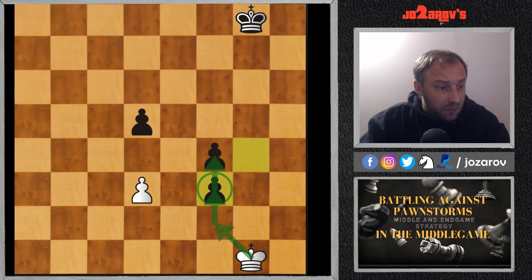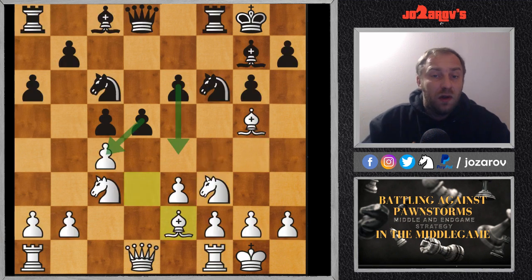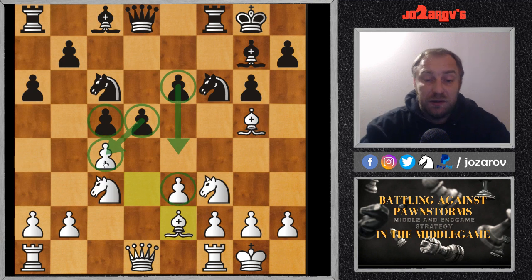I got the idea to make this video while watching a game by Lila C0 versus Lila Stein, which I've analyzed on my YouTube chess channel. Here we have a pawn storm in the center that Lila Stein has created — a three-versus-two situation in the center. With the move c4, Lila C0 is trying to split the pawns, but there's also an option: if Black tries d4, we can do a blocking system instead.